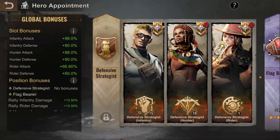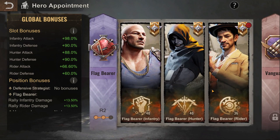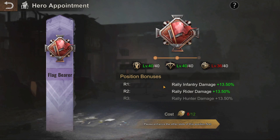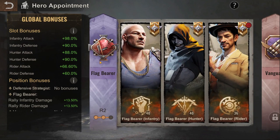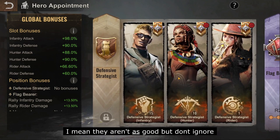Hero appointment is still new in this game. Flag Bearer is incredibly overpowered — you really want to unlock these bonuses, especially the third one. Flag Bearer buffs your rally hunter damage, not attack — it buffs your damage directly, which affects lethality and so many other things. For example, if you have 1000 lethality and 1000 attack, with this buff unlocked your 1000 percent effectively becomes 1135 percent.